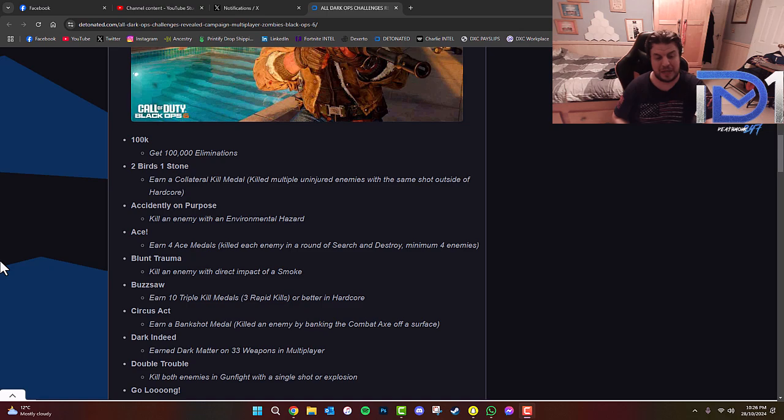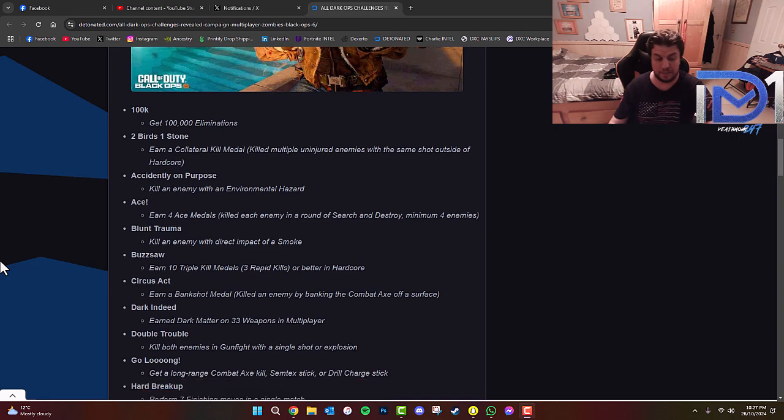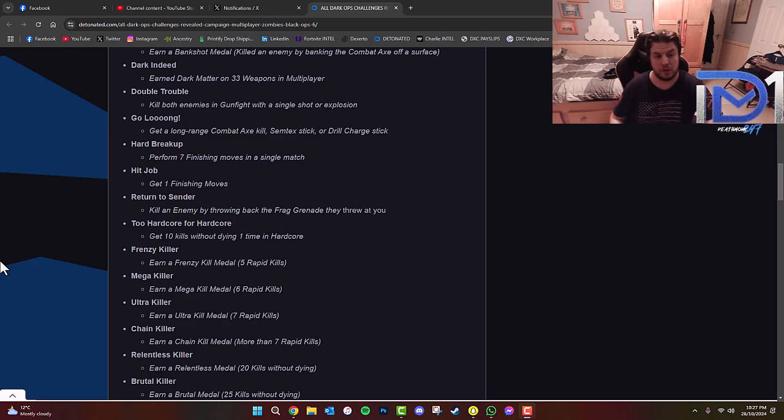'Blunt Trauma' is killing an enemy with a direct impact of a smoke grenade. You'll probably end up getting a few of these by accident. Earn ten triple kill medals — three rapid kills or better in hardcore. 'Circus Act' is earning a bank shot medal by killing an enemy by banking a combat axe off a surface. 'Dark Indeed' requires earning dark matter on 33 weapons in multiplayer. 'Double Trouble' — kill both enemies in Gunfight with a single shot or explosion. 'Go Long' — get a long-range combat axe kill, Semtex stick, or drill charge stick.